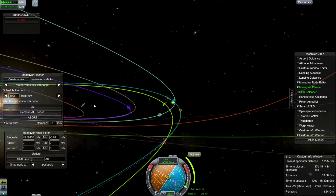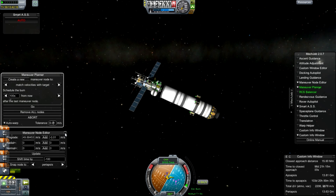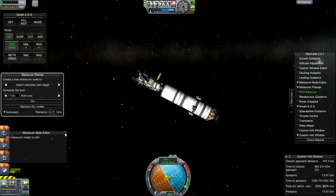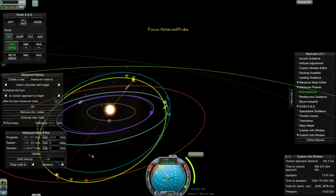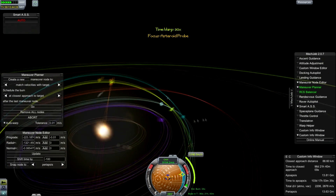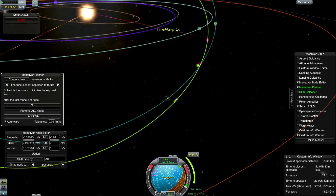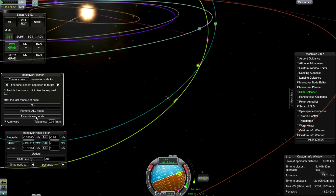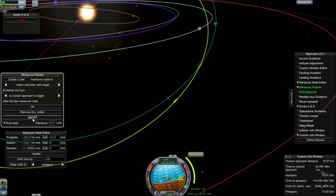I set up my Maneuver Node and get it as close as I can using steps of 0.1 metres per second — that's one centimetre per second, pretty darn slow. Then I ask the autopilot to perform that maneuver. Next, we wait until we're about 10 days out from the target and perform a tiny course correction that brings our close approach down from about 100 kilometres to 10 kilometres.